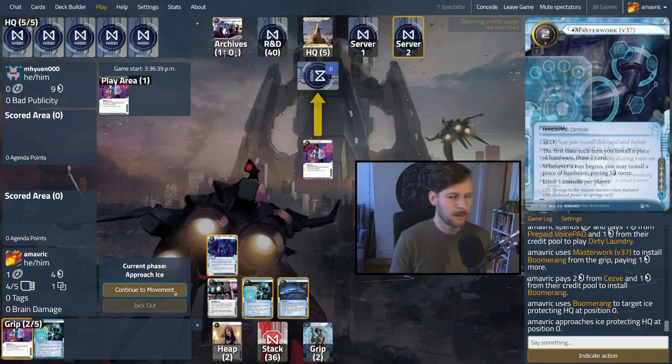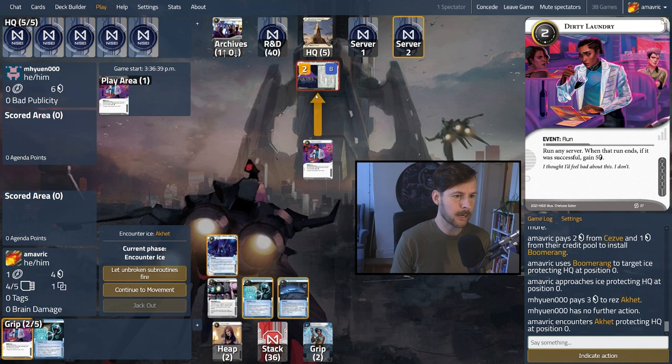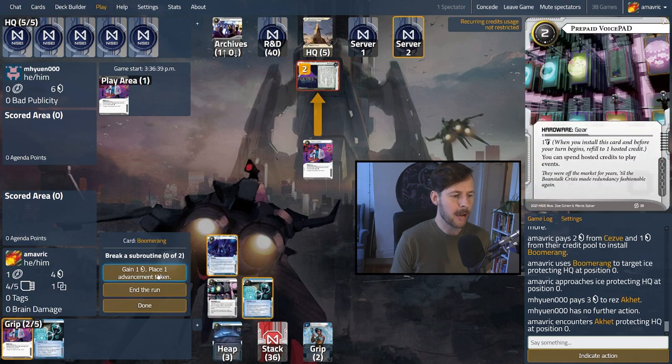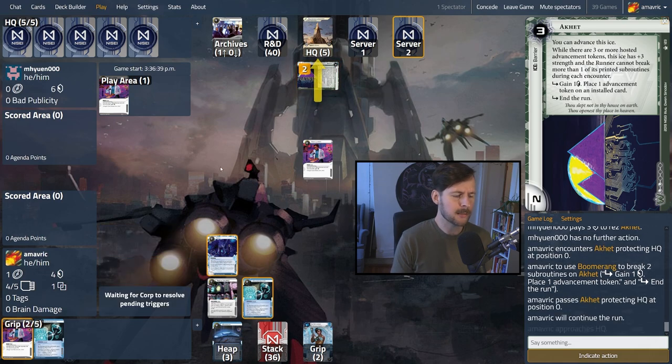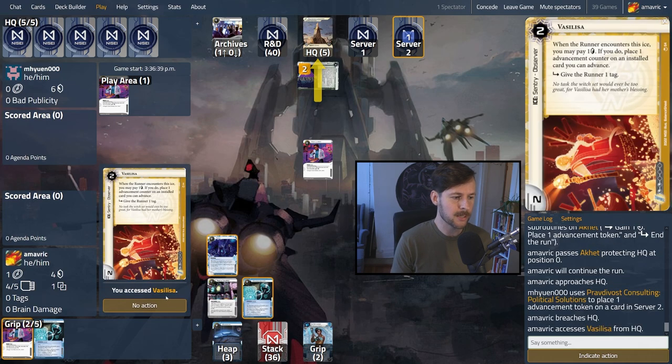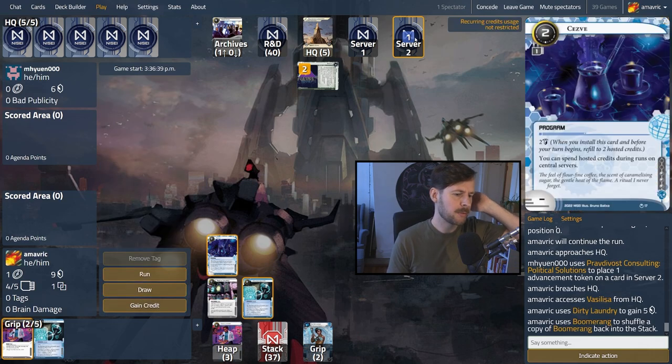We've got a Boomerang and we're good to go. Ping would be annoying — we have one click left. They mulliganed, so there might be agendas in here. It's an Aquette — makes a lot of sense. We're going to Boomerang that. Generally we don't want to break it, we just Boomerang it every time. We have a Cleaver but it's not very good against five strength. They can advance just about anything. They advanced the Aquette. Vasilisa — shovel that back. We have nine credits and one click. We run server two to check — if it's an Ertica, we die, but they could also score out an agenda. Even if they hit us with a Crypto Crash, I think we're okay because we have a lot of burst economy next turn. We can always Dirty Laundry R&D to recover. We're mostly set up; we just want to get Prognostic Q-Loop and then anytime we run a central server, we have two credits of economy to use.